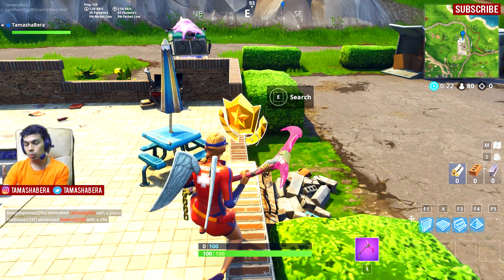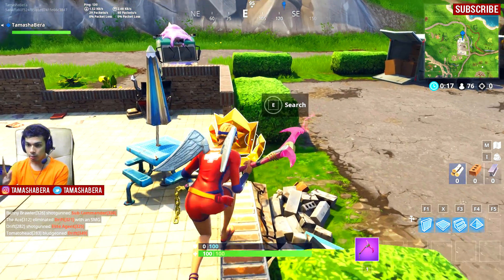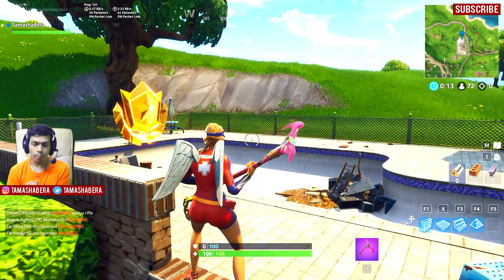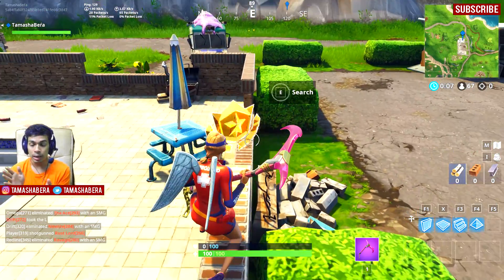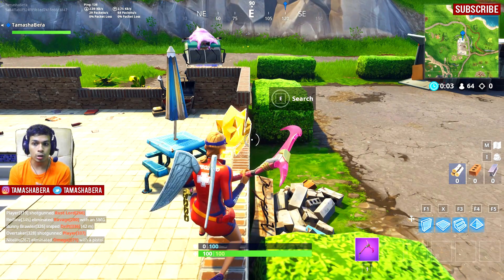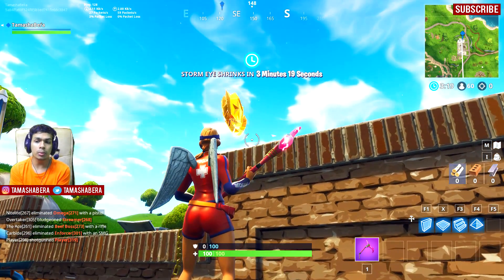We are also going to cover week 8, week 9, and week 10. Sorry for that disturbance — bear with me. If you come down to this swimming pool and you are not sure which wall it is, this is the wall adjacent to the swimming pool. Once you come over here you can collect the battle star right in front of you. I hope you are done with the week 7 challenges.